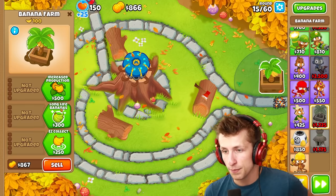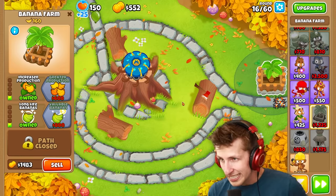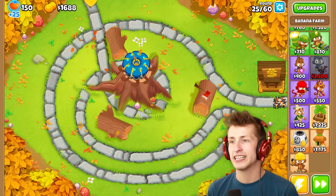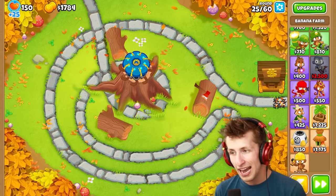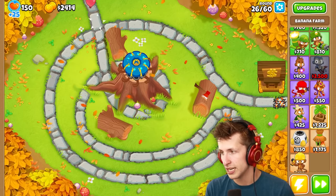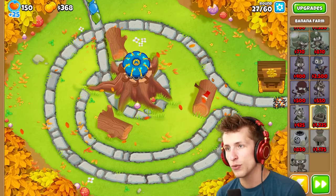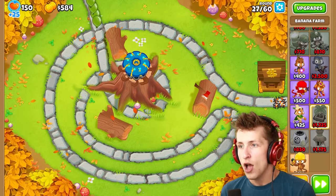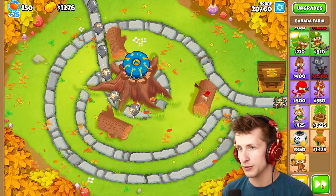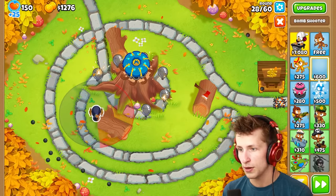We're going to need to get a village by round 28. It's like this giant AoE field that's just never going to let any balloons by. It's already round 25 — I don't know if we're going to be able to get enough to deal with lead balloons in time. We can't pop lead balloons and we don't have enough, so I'm just going to go ahead and get a quick little bomb shooter to deal with them. Target strong.